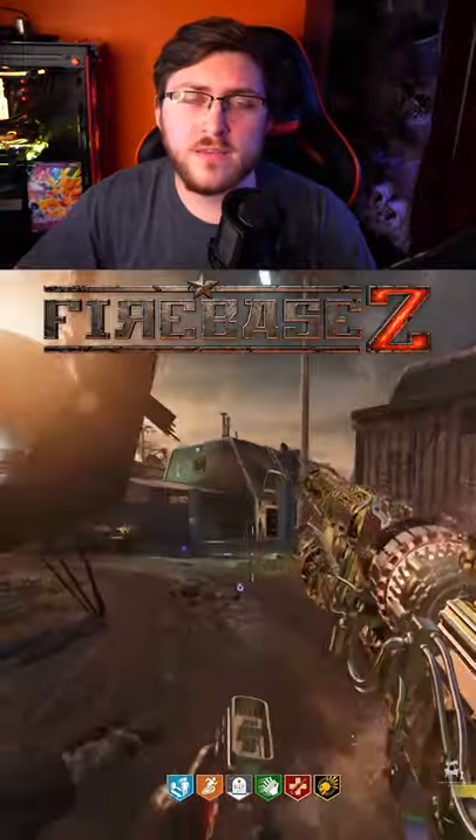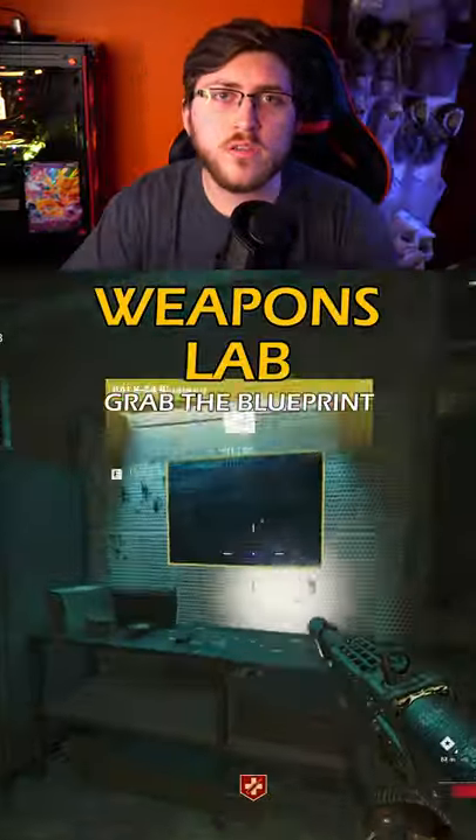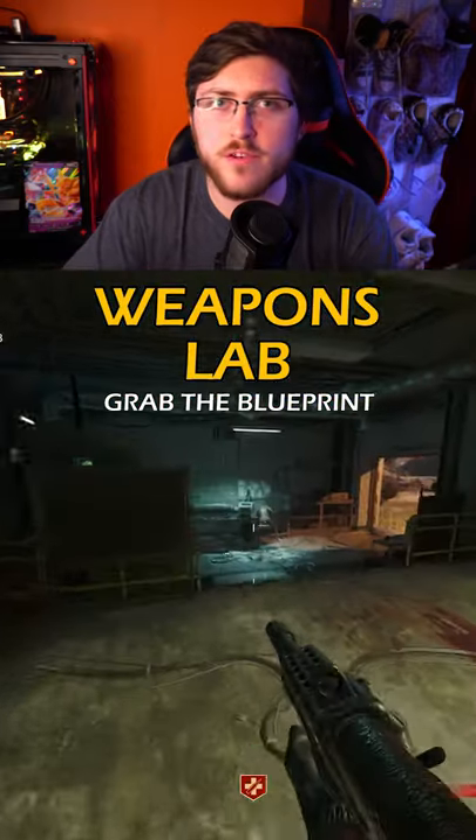This is how you craft the Wonder Weapon in Fire Bay Z. Make sure you follow for more easter eggs. When you walk into Weapons Lab, there should be a blueprint on the wall, so just go up to it and grab it.